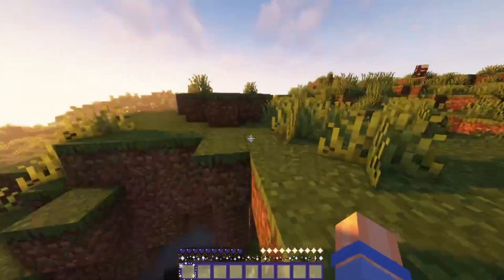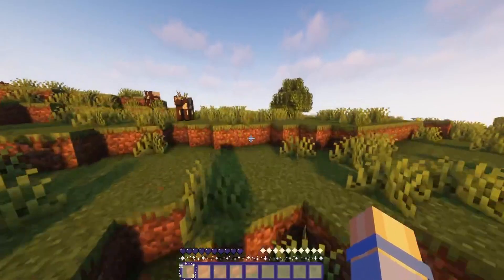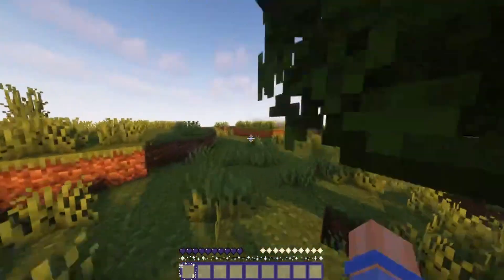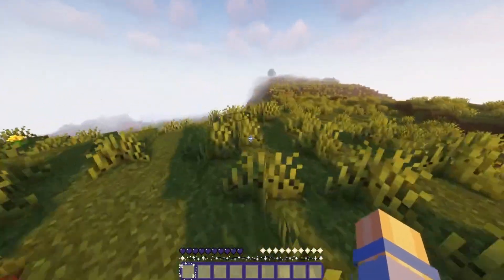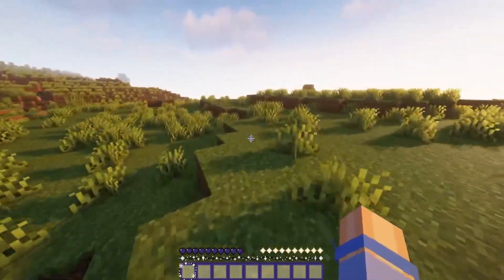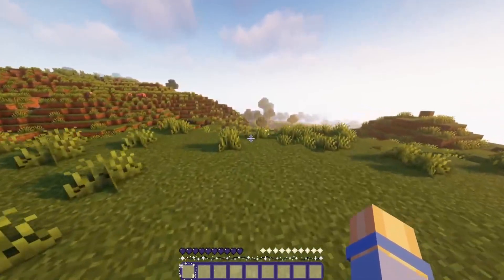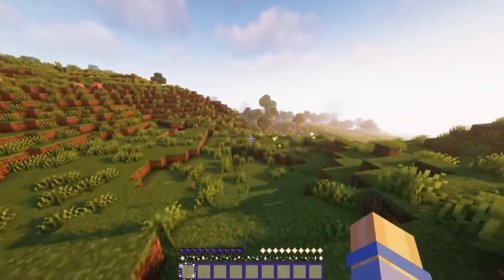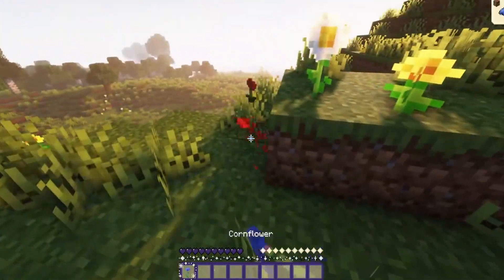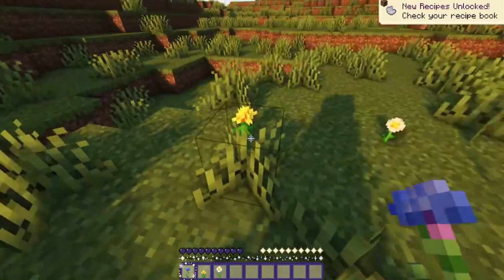The first thing we need to do is find a sheep for a bed - actually we need three sheep. Actually, what we really need is trees, but usually when I'm playing survival I end up without a bed on the first night, and I would really like to sleep on the first night. So let's go ahead and find a couple sheep. Also we're going to get some of these flowers because they are absolutely adorable and we're going to need some decorations for our lovely little house.